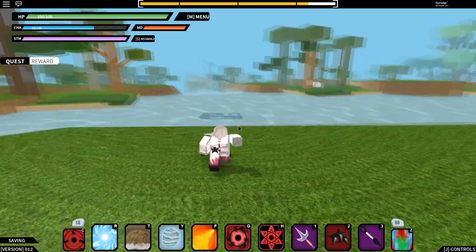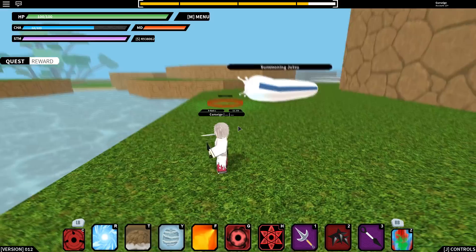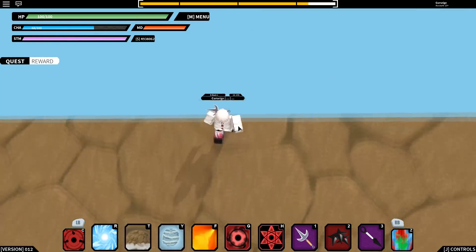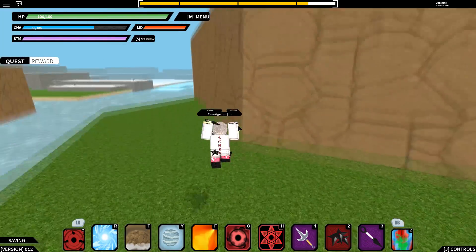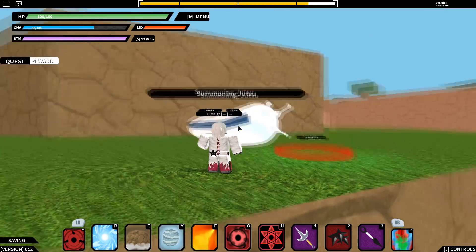You go up that waterfall and straight forward, then come up to this platform up here to the right when you're looking this way — and the slug scroll should be right here.